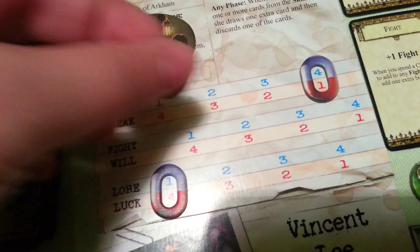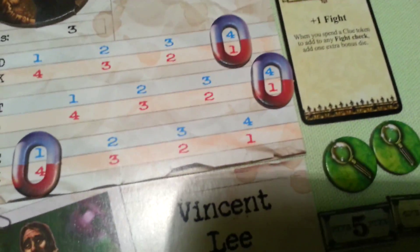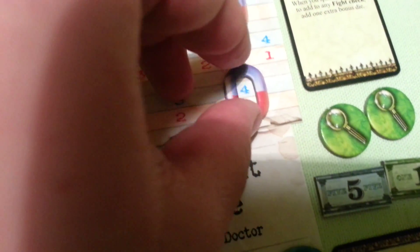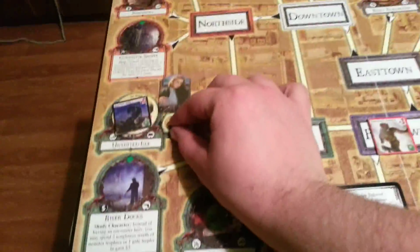So let's put 5 at maximum. 4 minus 2 is 2, so we will throw two dice. We didn't succeed. We will try next turn — remember that we have searched this portal, we put this token.